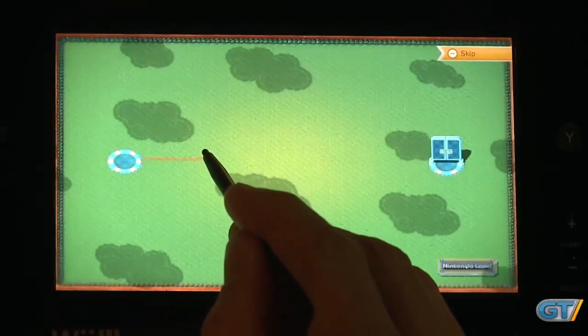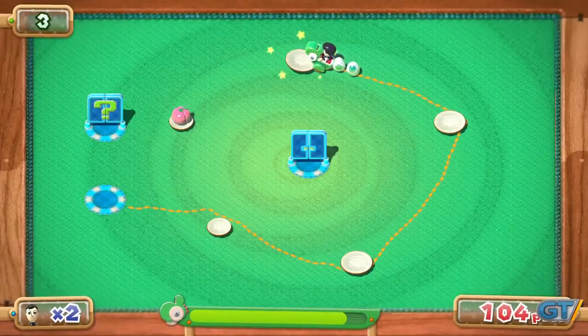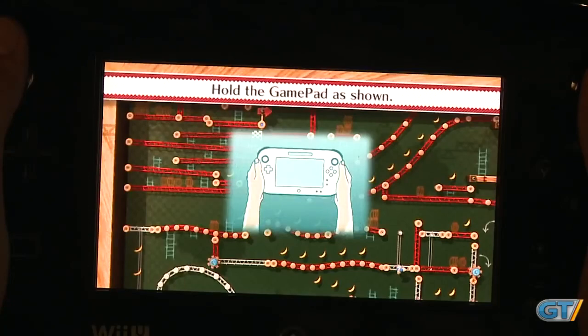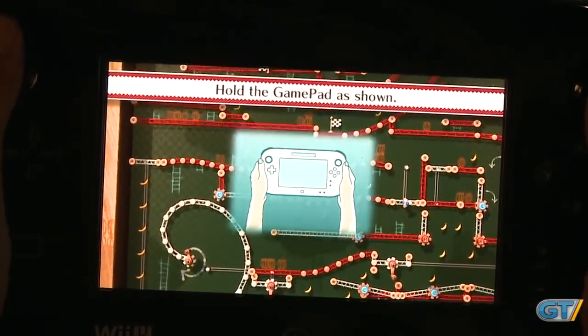The Wii U initially feels a bit foreign. It takes a while to intuitively use both displays, the gyro, the mic, and the touch screen at once, but Nintendo Land is a great way to get over the hump, and it does a great job of demonstrating the flexibility of the Wii U.